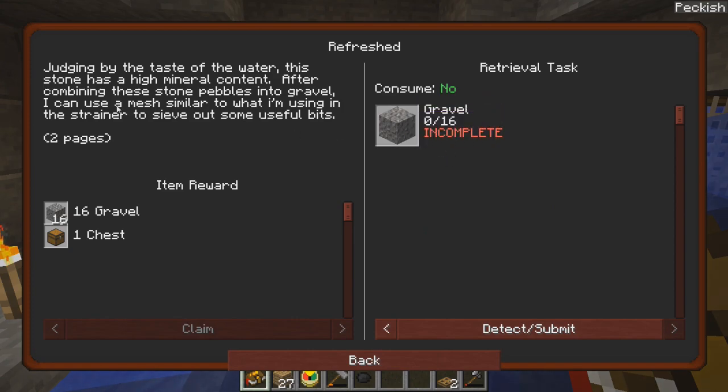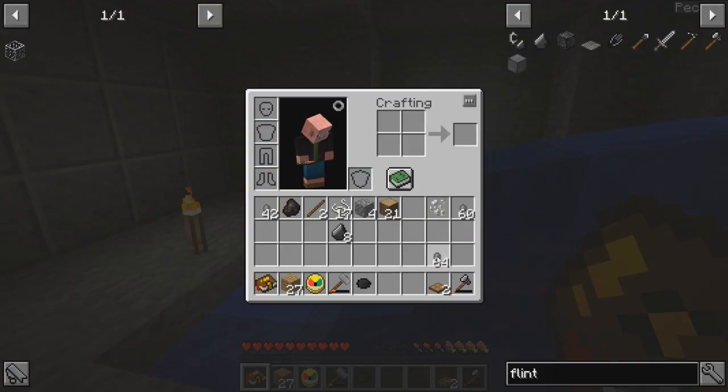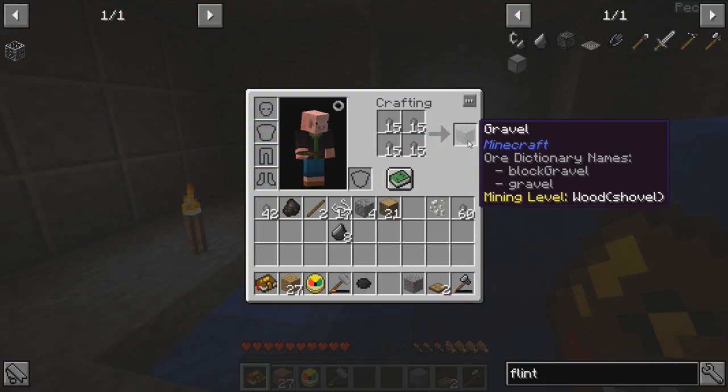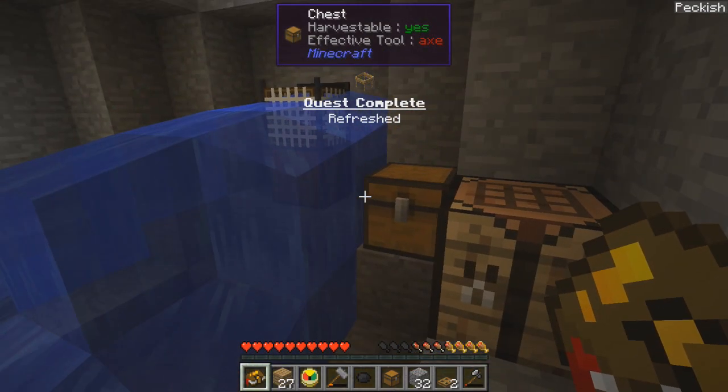Sixteen pieces of gravel. After combining these stones into gravel, I can use a mesh similar to what I'm using in the strainer to sieve out useful bits. And it wants me to make 16 pieces of gravel — I think that's what it's telling me. Detect and submit, please. Claim. Thank you very much. Woohoo! And another. Yes, awesome.